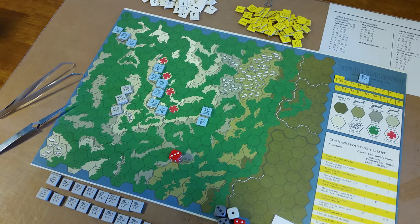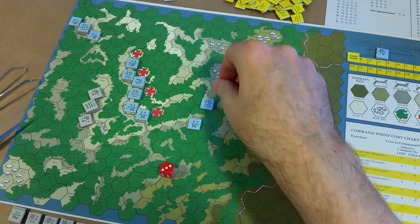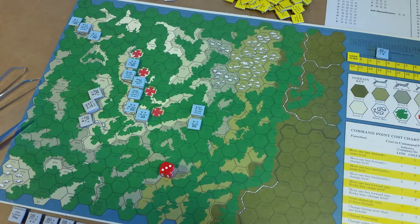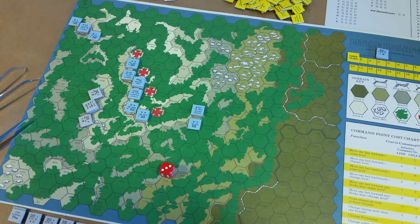These units can be set up stacked together or separately — I've separated the Sharpshooters from Bravo Company. These units are not placed on the map normally; you would mark their location secretly on a separate scrap of paper. They're not revealed until they come within line of sight of a Confederate unit or until they leave their deployment hexes. I'm just going to set them up there.